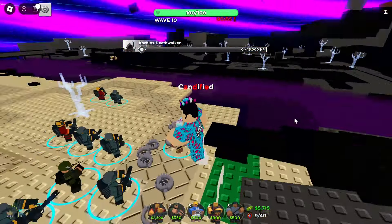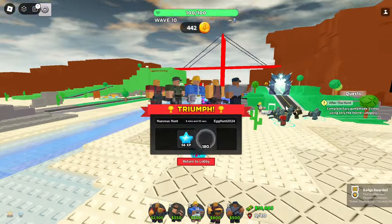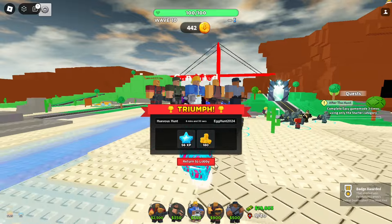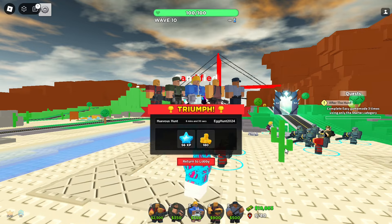We completed the TDS quest — easy peasy. We should get the badge now. There we go — defeated Core Blocks Death Walker. There's also a secondary quest to complete the game three times using only the starter category, which rewards the Scout Egg, a UGC limited with around 200,000 copies. I'll do that later — for now let's move on to the next game.